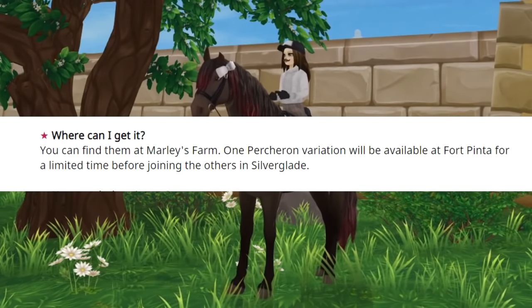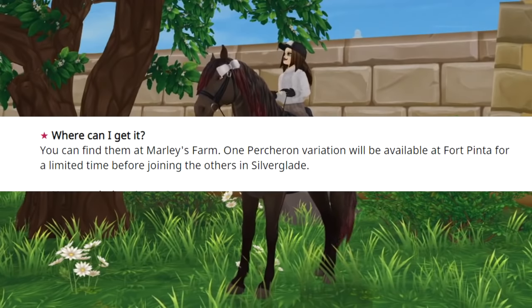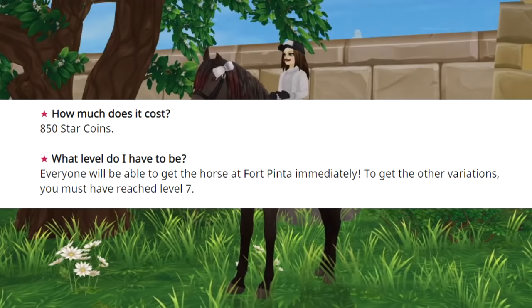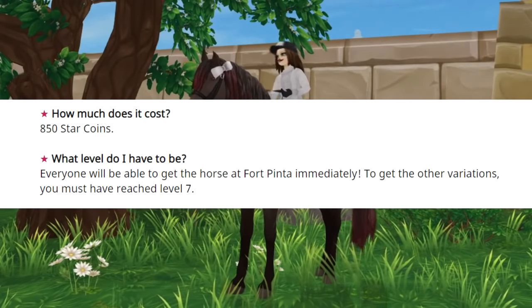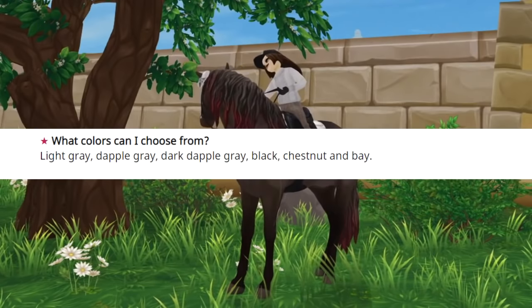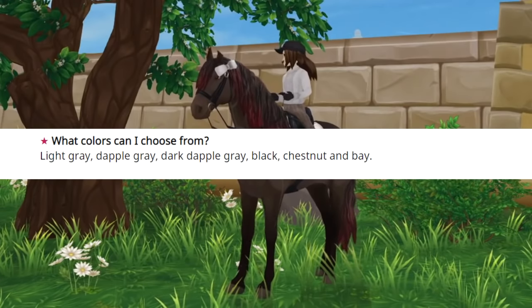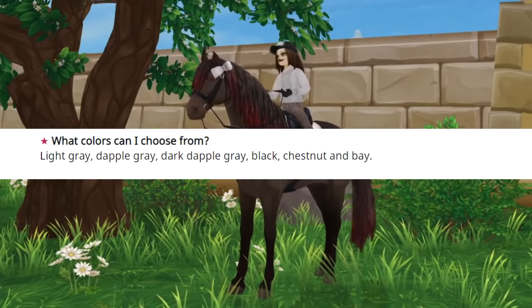Five of them are available to buy at Marley's and one is gonna be at Fort Pinta. They cost 850 star coins and you have to be at least level 7 to buy them. The coat colors are light gray, dapple gray, dark dapple gray, black, chestnut, and bay.